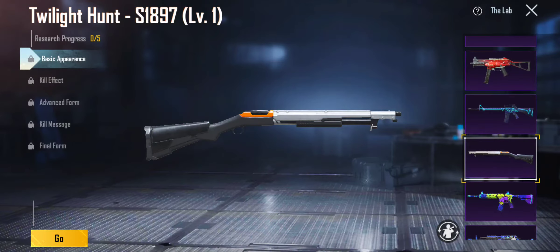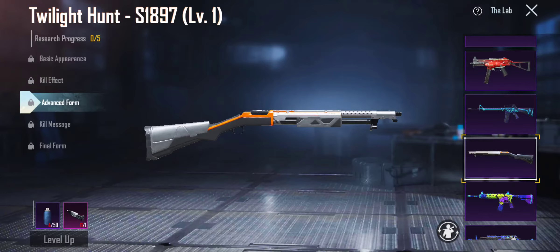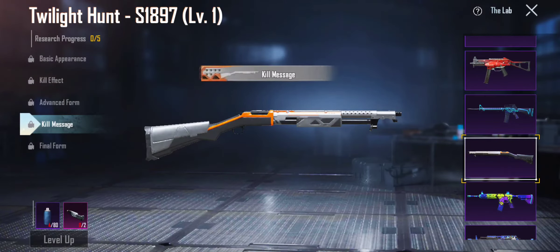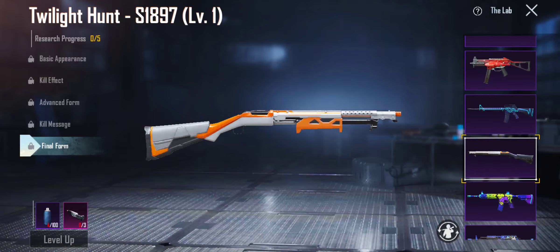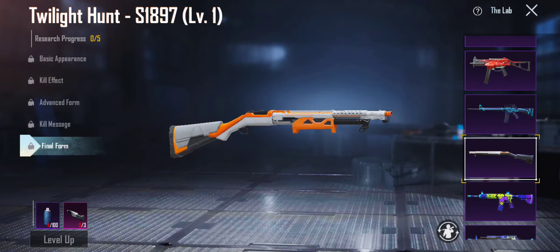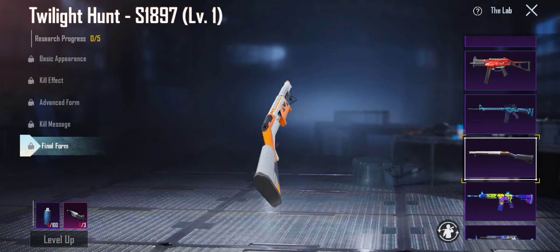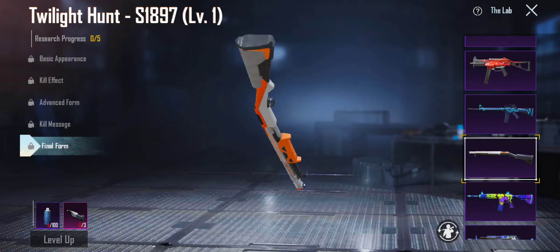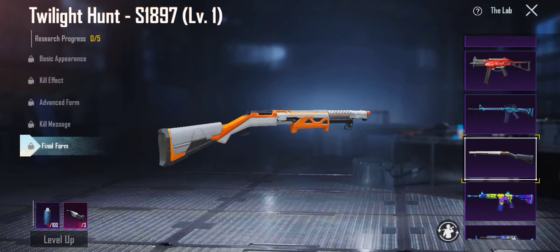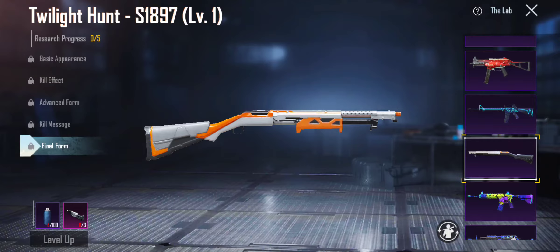We got Twilight Hunt S187 — kill effects, nice. Final form — it's alright. I think that's the first and only upgradable shotgun ever in PUBG Mobile. It doesn't have a lot of stuff to it, and it doesn't even have a loot crate. So I'm gonna give it a 5.